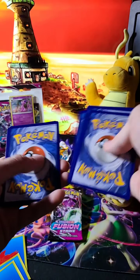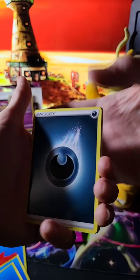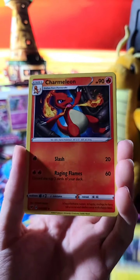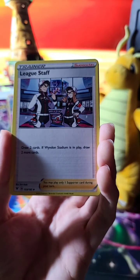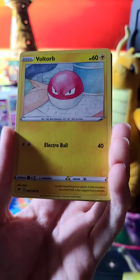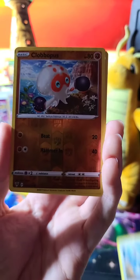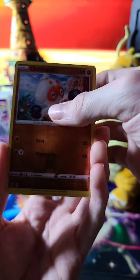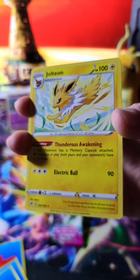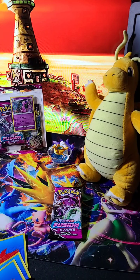I'm gonna guess yellow — yellow seems to be my lucky color. Shedinja! Oh yeah, he's pretty good — I liked him back in my Hoenn days. That was a dark energy. Tentacool, Charmeleon — nice. Reverse holo goes to Clavipus, and Jolteon for the Vivid Voltage pull, but non-holo — still a nice card nonetheless. Wonderguard — yeah, definitely great for some competitive play there.